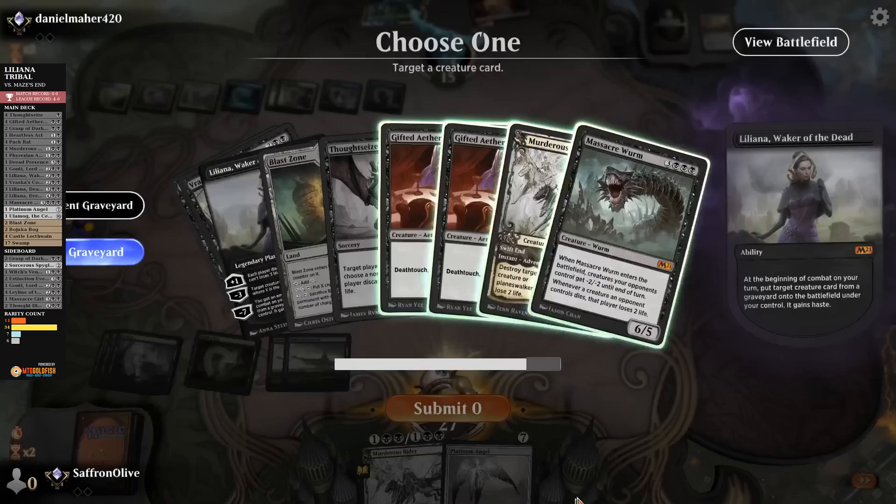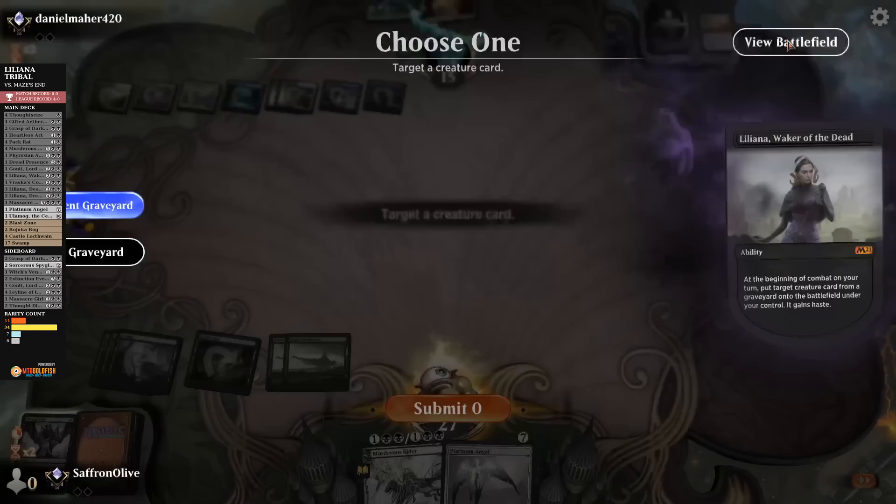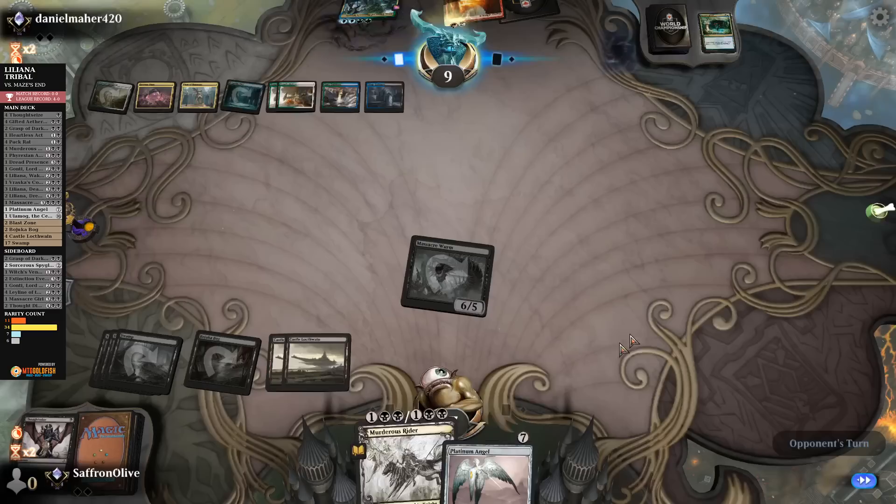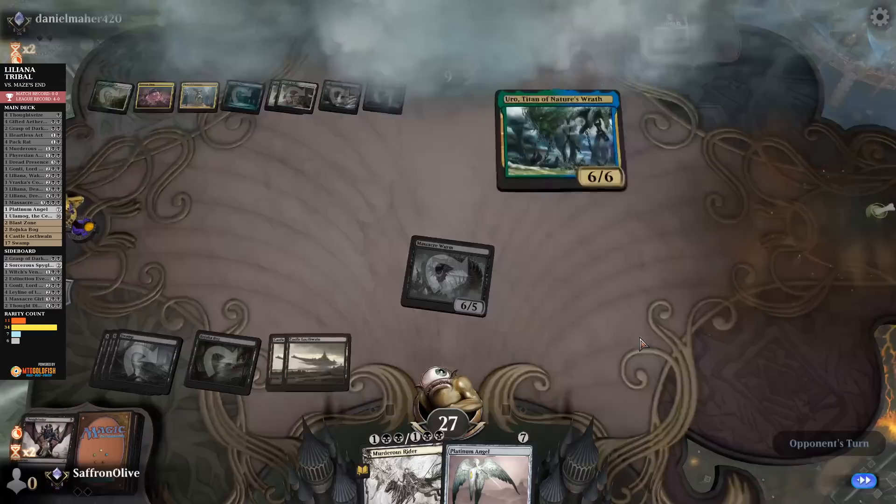How many cards in their graveyard? Four. Their hand has Gates Ablaze — that's Massacre Worm. Hit our opponent down to nine. Opponent casts Grow Spiral — they're gonna be able to get Uro back. But we have Murderous Rider for it. There's the Uro — draws a card. Now we know we're on the Approach clock. Murderous Rider, kill the Uro, drain our opponent. Go to combat, get back Gifted Aetherborn, hit our opponent.